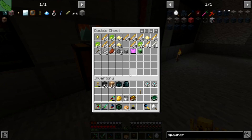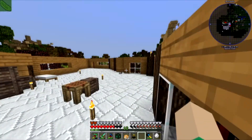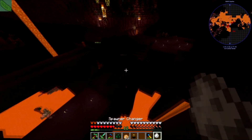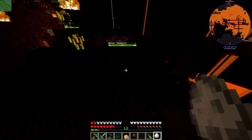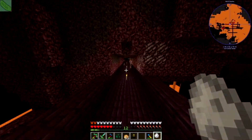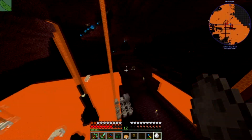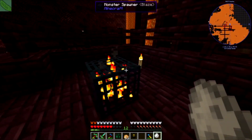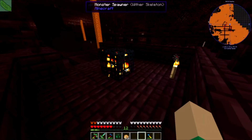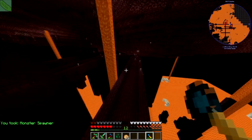We can put any mob in here we want, so I think next up we're going to go get a wither skeleton spawner if we can. Here we are in the nether — if I remember correctly you right click the mob you want. We captured a wither skeleton and then we just need a spawner. If I right click this, there we go — now we got a wither skeleton spawner.